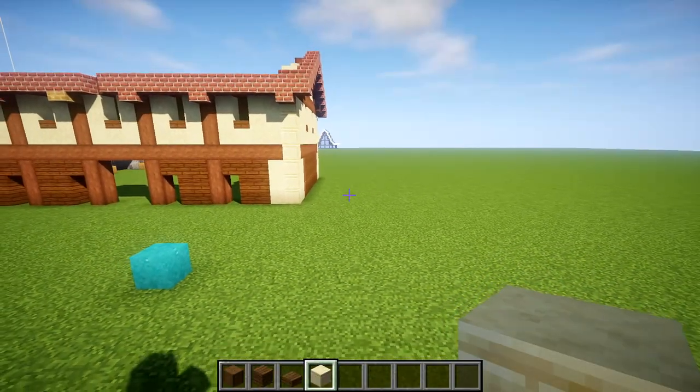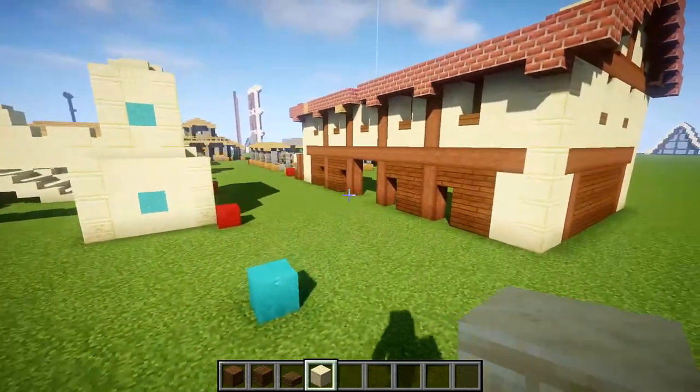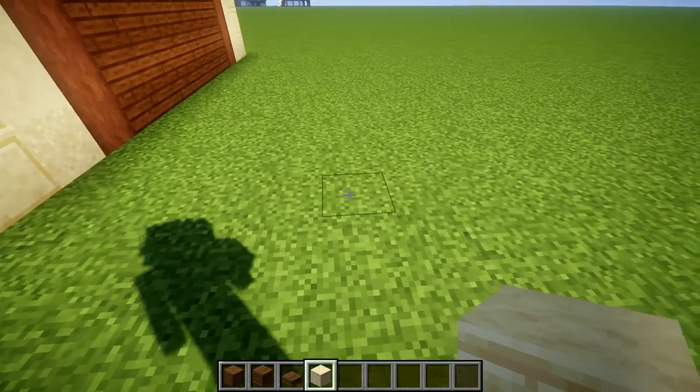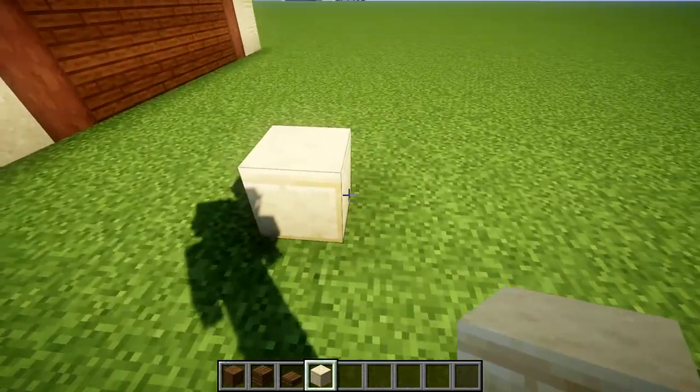Starting out, you're going to want to label the four corner posts of the building — that's at least how I do things. Let's get some space here. It said 23 blocks, so we count out 23.